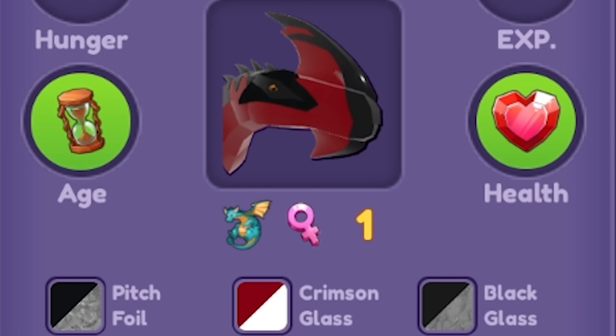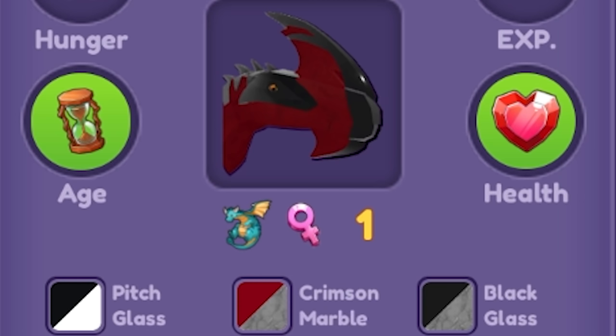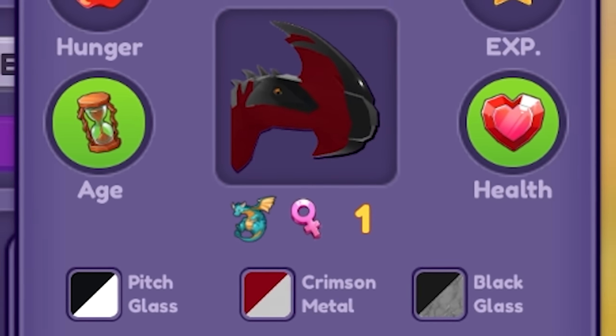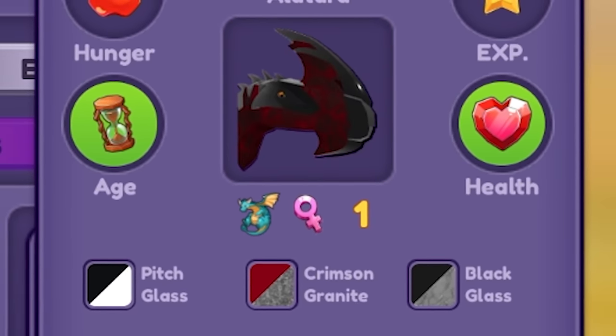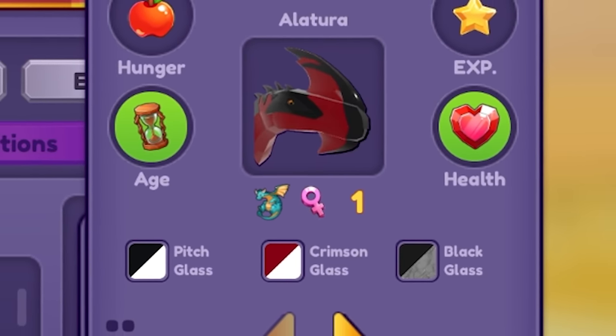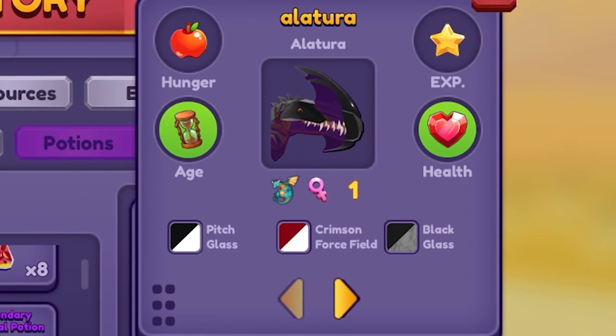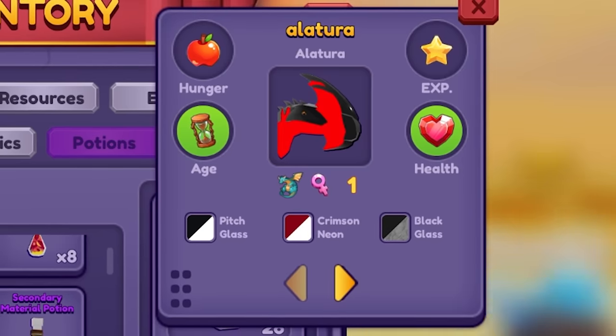Now we're gonna go to the primary — cycling through pebble, granite, cobblestone, ice, slate options until we land on glass. Then moving to the secondary because I actually wanted a neon material. After cycling through many options — marble, slate, smooth plastic, sand, metal, granite, glass, forcefield, cobblestone — we finally land on neon! That took so long!